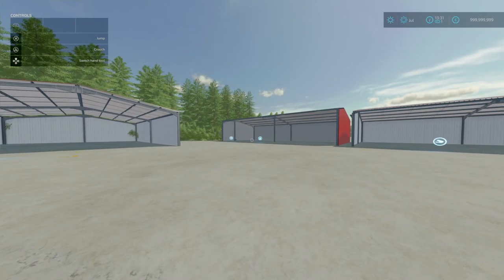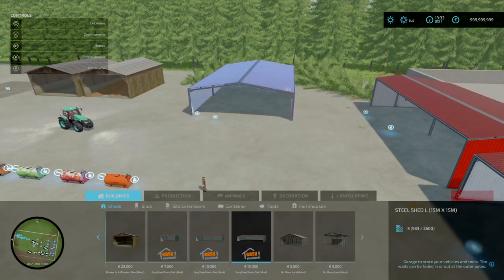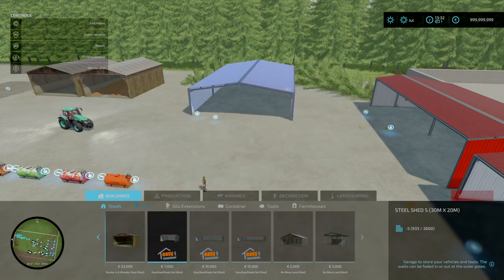Next, moving on to buildings. This is technically an update — the Easy Steel Shed Set by Top8888, 4.37 megabytes to download. The changelog 1.0.1.0 removed non-visual collisions from the Steel Shed Small. There's also now an option for these to be used as warehouses. Slot counts are 5, 5, and 6 slots respectively for Small, Medium, and Large. You find these under Build Mode. Before the update you had your normal Small, Medium, and Large versions.